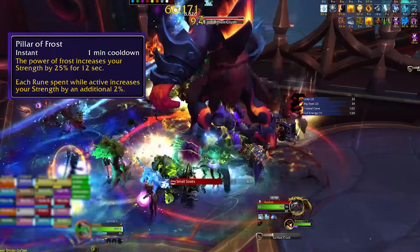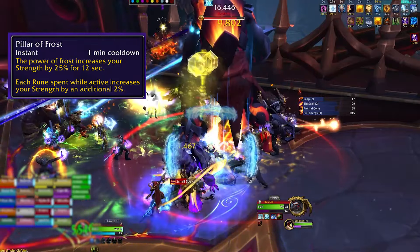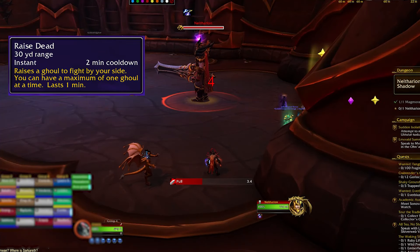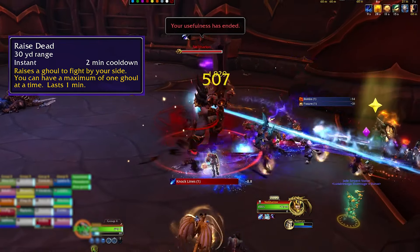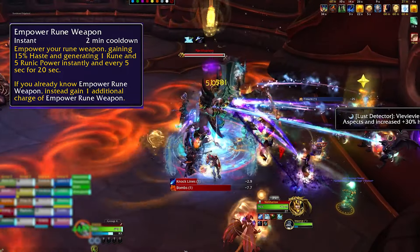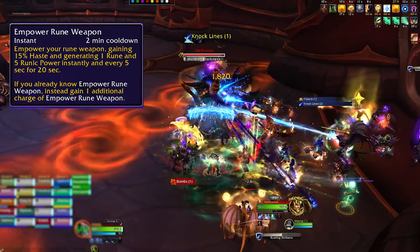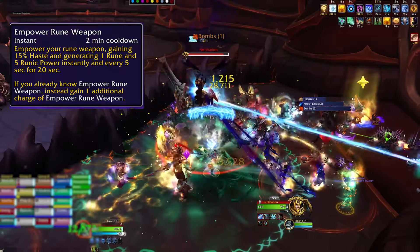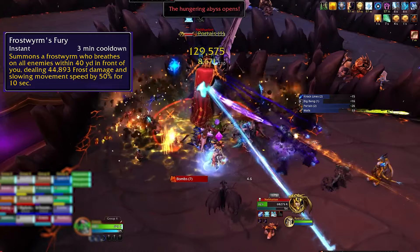Pillar of Frost is a 1-minute cooldown that increases your strength by 25%, and every rune you spend while under its effects continues to increase your strength by an additional 2% until the end of its 12-second duration. Raise Dead gives you a ghoul that fights alongside you and does a decent amount of damage. Empowered Rune Weapon is available in two spots in your talent tree, and if you take both it gives you two charges — gaining 15% haste and generating runes and runic power for the next 20 seconds. You definitely want both charges in almost every build.